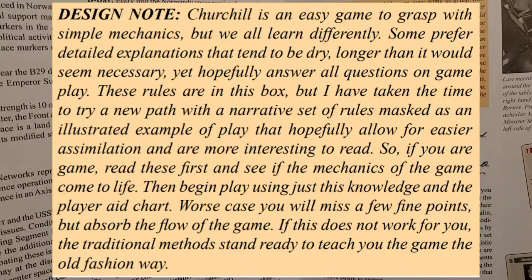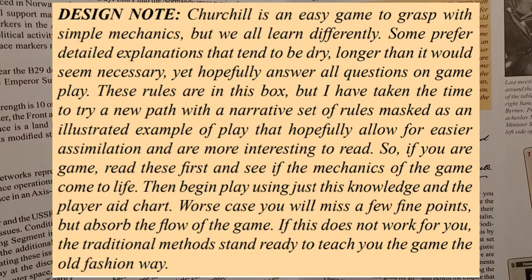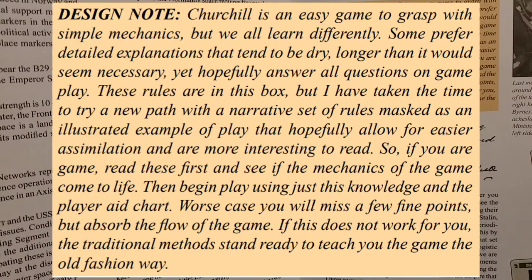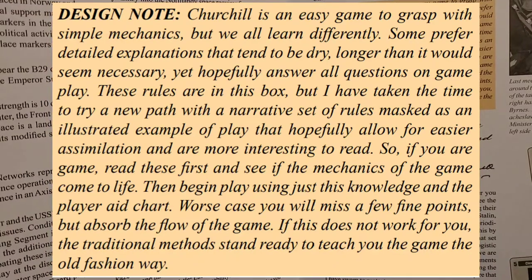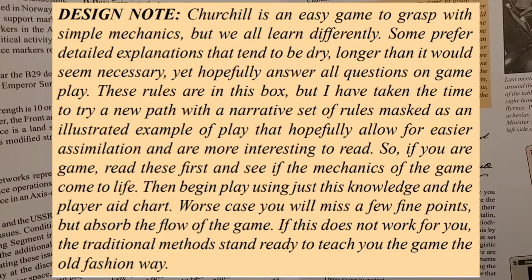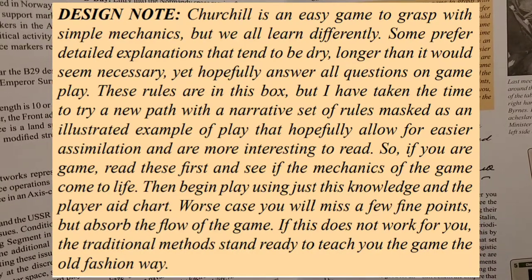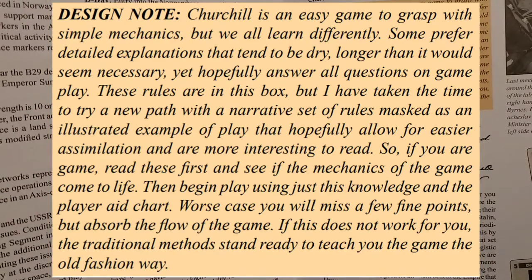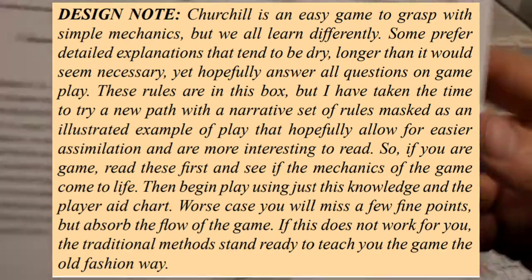The design note reads: 'Churchill is an easy game to grasp with simple mechanics, but we all learn differently. Some prefer detailed explanations that tend to be dry. These rules are in the box, but I have taken the time to try a new path — a narrative set of rules masked as an illustrated example of play, hopefully allowing for easier simulation and more interesting reading. If you are a gamer, read these first and see if the mechanics come to life, then begin play. Worst case, you will miss a few fine points but absorb the flow of the game.'